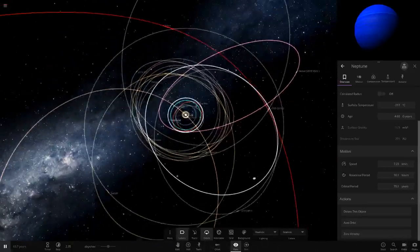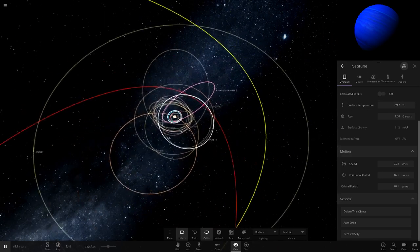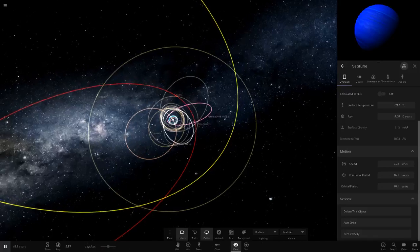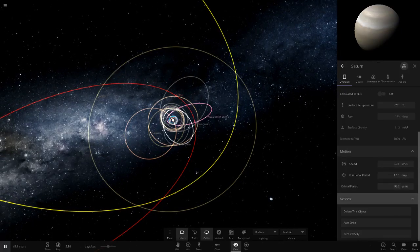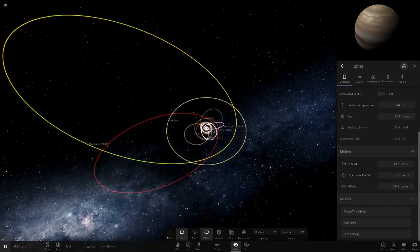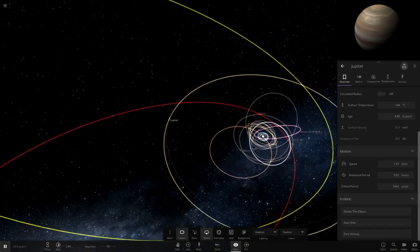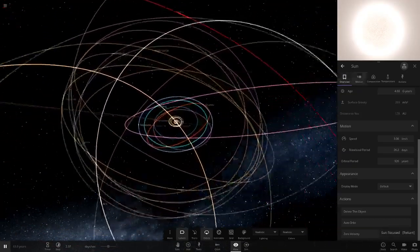Uranus is now 55 years and Neptune is 70 years. You can actually live a full Neptune year now — normally Neptune's year is about 150 Earth years, which a human can't live long enough to see. Saturn takes 926 years and Jupiter a whopping 5,600 years to orbit the Sun.